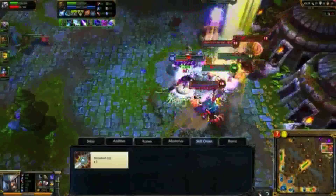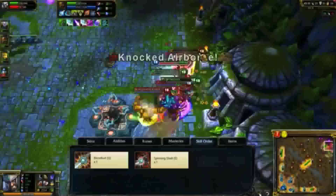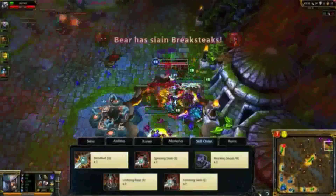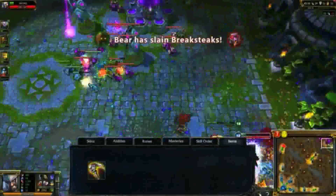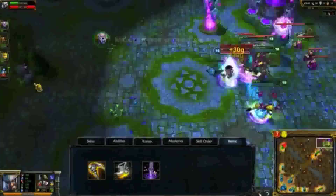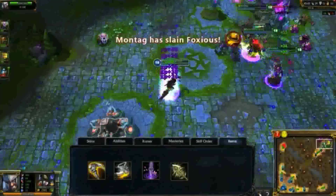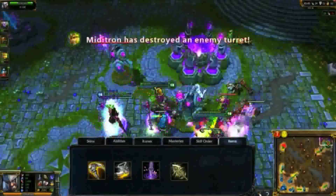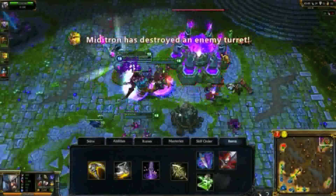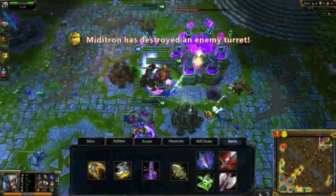I max Bloodlust right away for healing and damage output. I take Spinning Slash at level 2 and leave it there, focusing on Mocking Shout to heavily debuff my opponents throughout the mid-game. For items, I open with a Vampiric Scepter. I take Berserker's Greaves and Youmuu's Ghostblade as my first major investments. From there, I head up to Infinity Edge for massive damage output. After that, I max out my critical strike chance with Cloak and Dagger and an Elixir of Agility. My final items are Bloodthirster and Black Cleaver for end-game damage and sustenance.